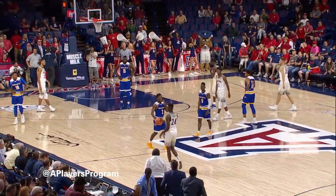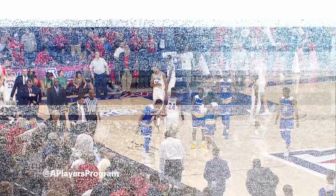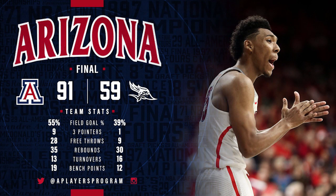Quickness. So Akot will walk it across midcourt, and the Wildcats will go to three and 0. Final score as the horn sounds — Arizona 91, Cal State Bakersfield 59.